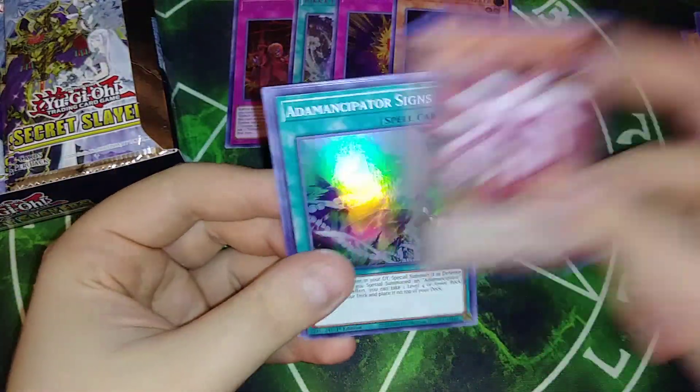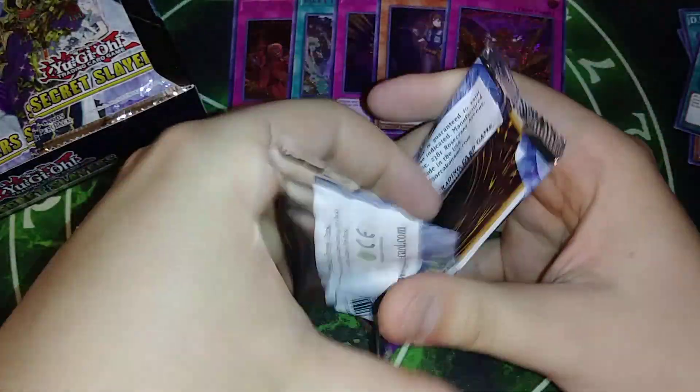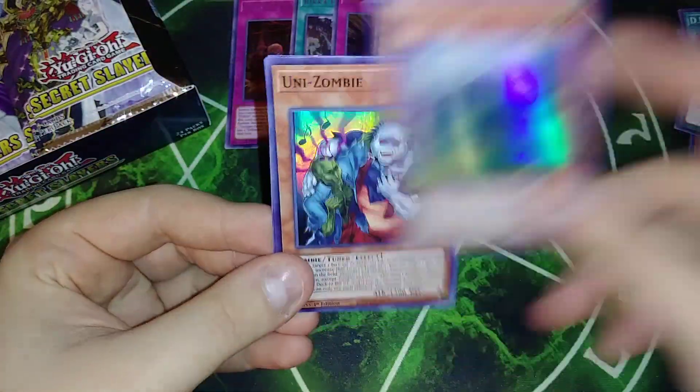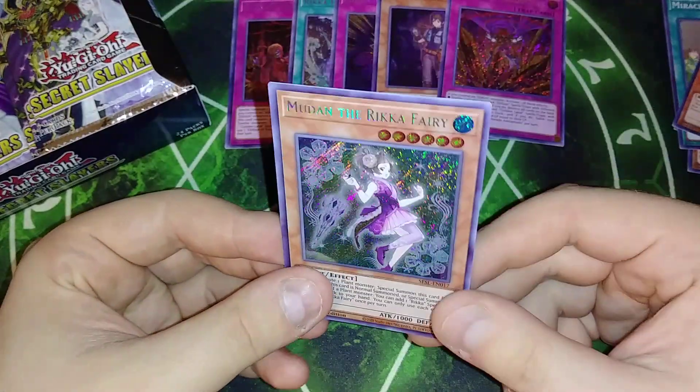DD Borderline, Ninetail Fox, Emancipator Sign, Pyramid of Wonder, and Eldorado. Emancipator Green Crystal, Unizombie, Miracle Fertilizer, Doki Doki, and Mudan.